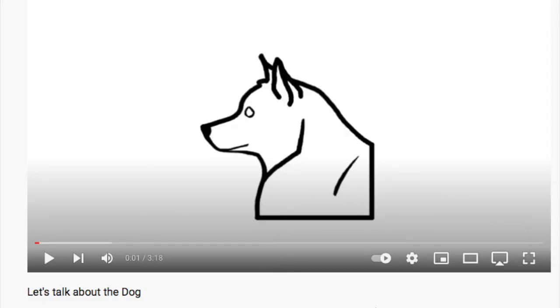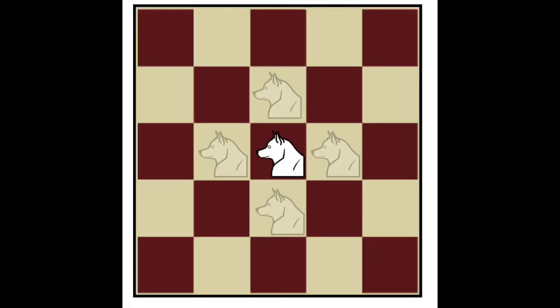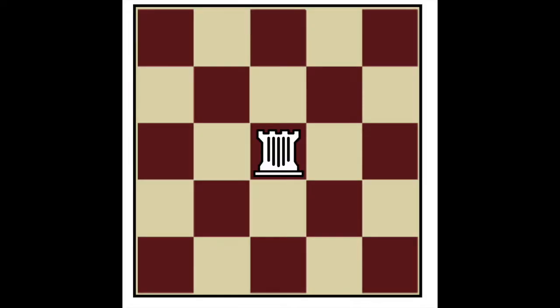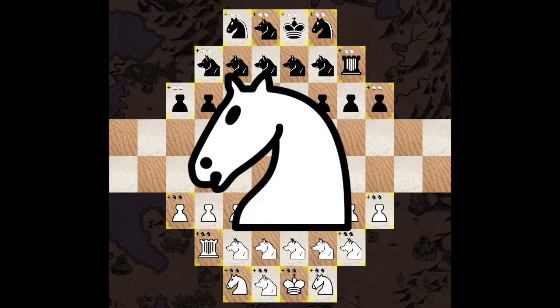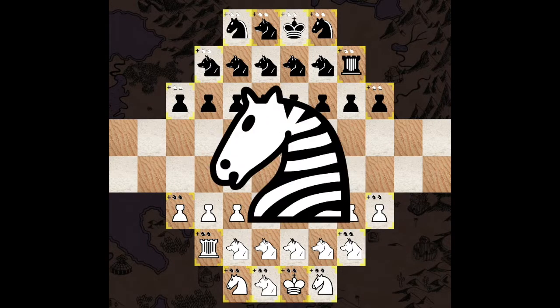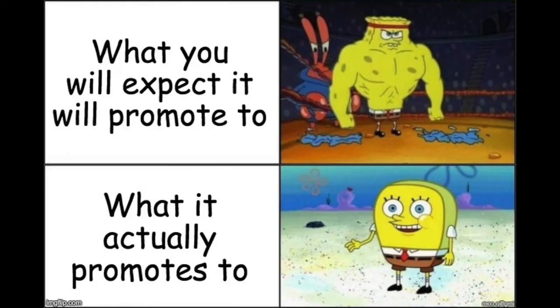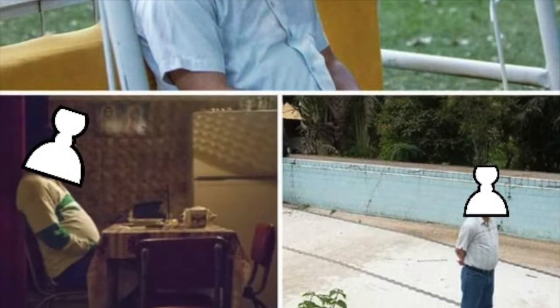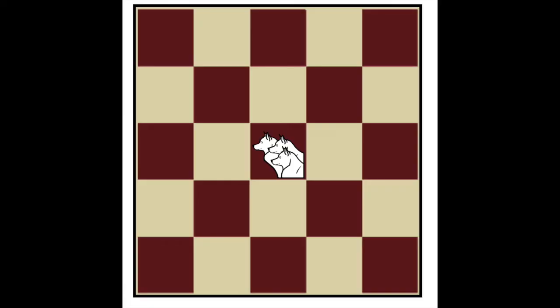If you watched my last video about the dog — and I hope you did — the dog moves and attacks one square orthogonally, and the knight moves and attacks by jumping like a knight. The short rook moves and attacks like a rook but with range four. Finally, the dog pawn moves and attacks one square up and down. There is of course a king, and if you manage to put a dog or a knight on a promotion tile, they will promote to some cool pieces.